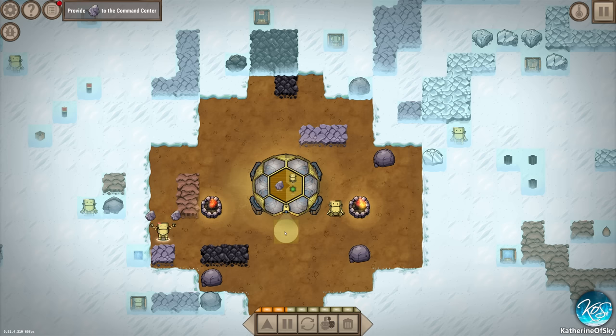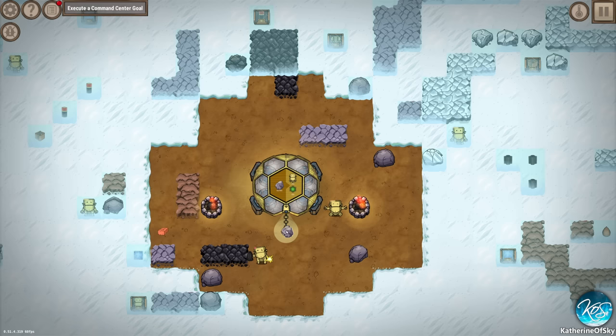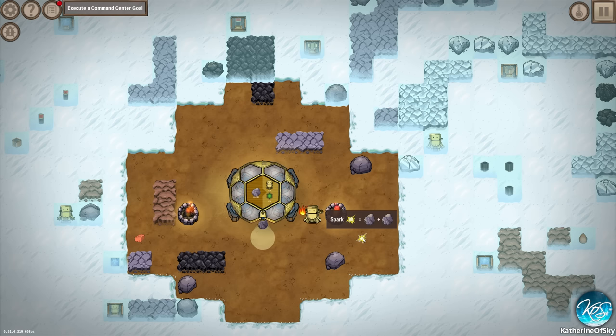What do we need here? Now we need to make stuff. If we give this thing what it wants - 15 stone - we receive one bot and one thingy. We can either tell a bot to serve this or give it ourselves. 15 stone is not a lot, so I'll just go ahead and give it to the thingy. It's a bit slow; if we had a bot do it, it would be easier.